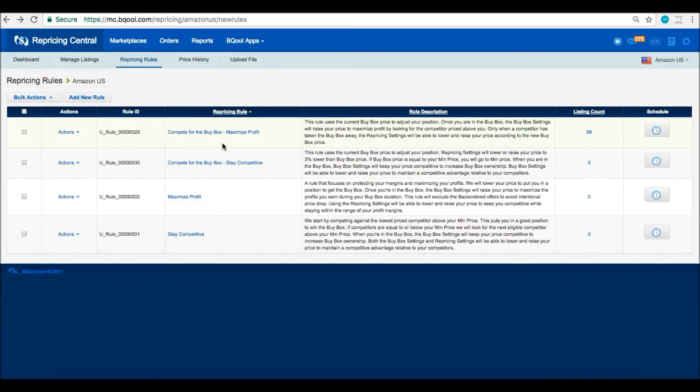The 'compete for the buy box maximize profit' rule will beat the buy box by a penny. The 'compete for the buy box stay competitive' rule will beat the buy box by 3%, which is much more aggressive. The 'maximize profit' and 'stay competitive' are the old rules — both will beat the lowest price by 1 cent, but 'stay competitive' has much more aggressive buy box settings. For most sellers, especially those using FBA, I'm going to recommend 'compete for the buy box, maximize profit.' Let's click into the rule.